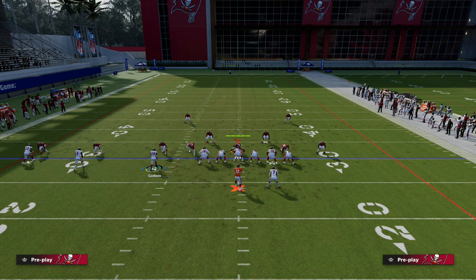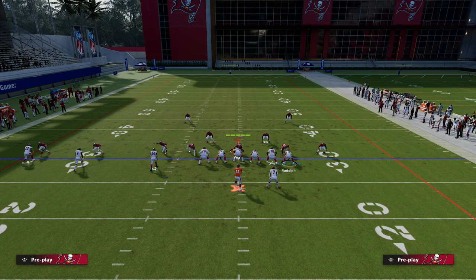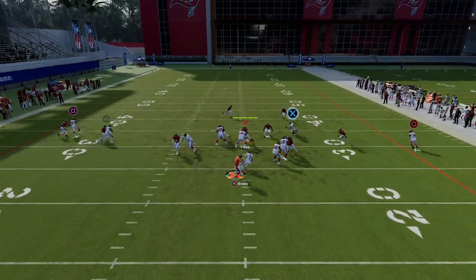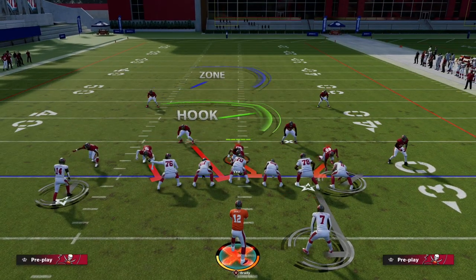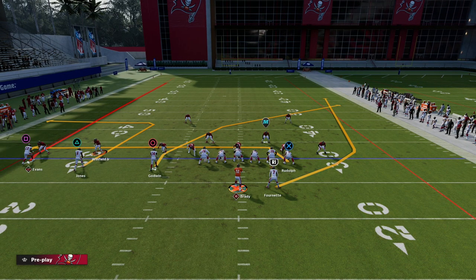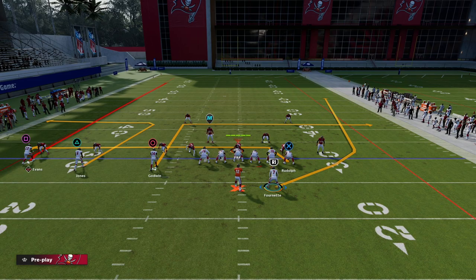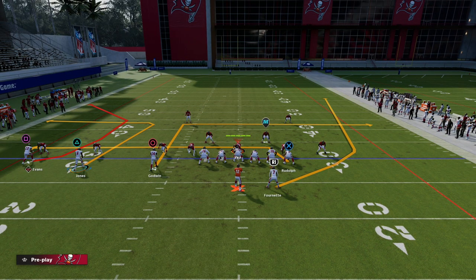Let me show you something else. Let's say we want to drag the tight end — that creates a high-low over there. We're going to use that smart-routed out or in route to triangle, you could also use a post. Then we're going to motion this guy across and put him on a slant. You can get the C route, get the drag — see how fast you can make these reads. A very simple example would be a wheel route to Fournette, a smart-routed dig to Godwin for that shallow cross concept in the middle, and a C route on that side.